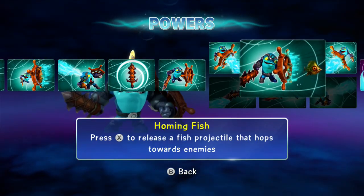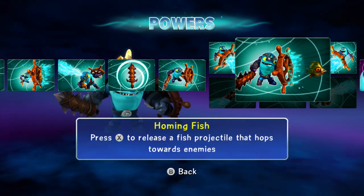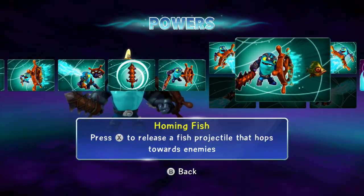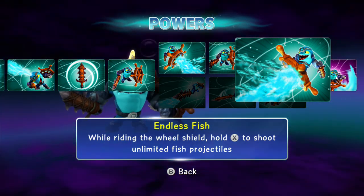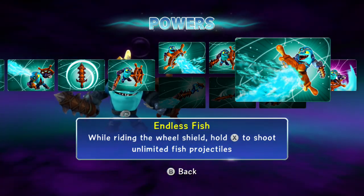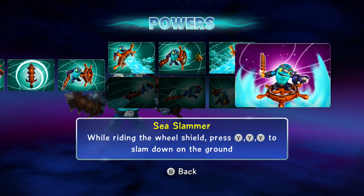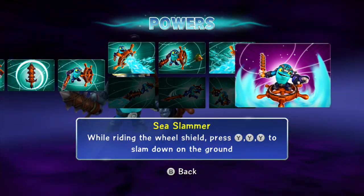I love Homing Fish — press X to release a fish projectile that hops towards enemies. So while you're doing the basic shield mode thing, you get an extra attack just from this path. It's great. And we've got Endless Fish, which is even cooler — while riding the wheel shield, hold X to shoot unlimited fish projectiles. It's ridiculous. Everything goes hand in hand with his soul gem, Sea Slammer — while riding the wheel shield, press Y Y Y to slam down onto the ground.